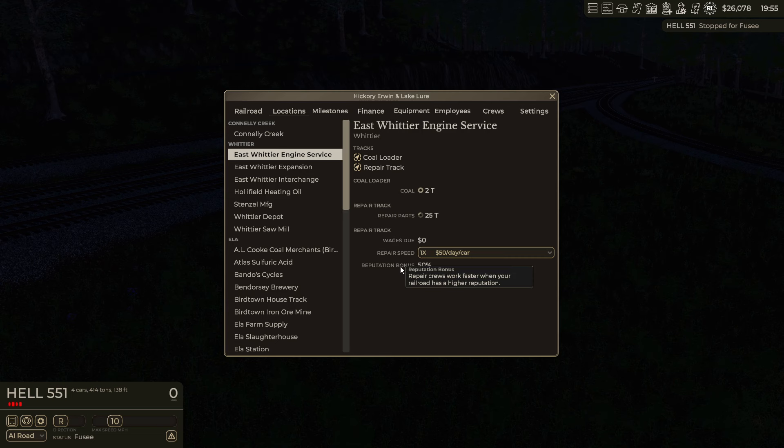Repair crews work faster when your railroad has a higher reputation. The other thing that got added is repair parts. You have to keep an eye on this — you should probably order a boxcar to fill up your engine services. It's sort of like your coal loaders: you have to have a boxcar with the parts stationed by the shop. If you run out of parts, you can't repair anything. That's another little thing they've added.